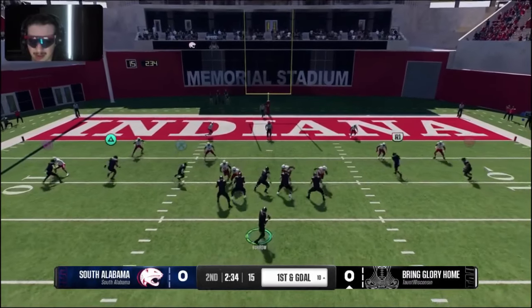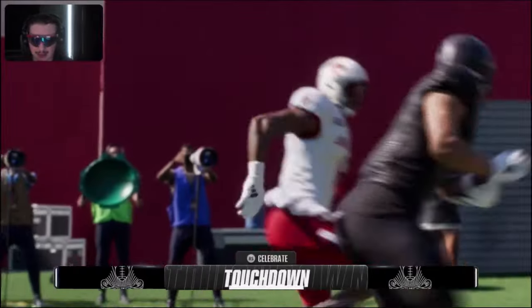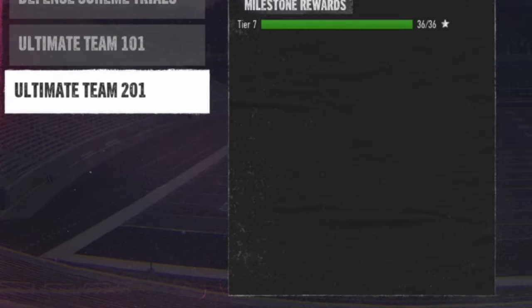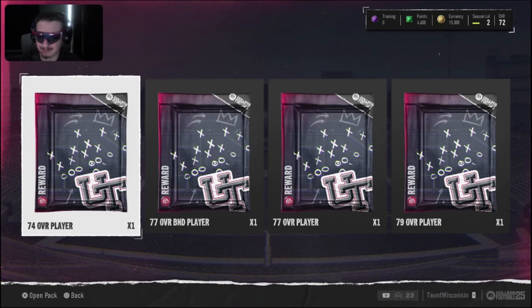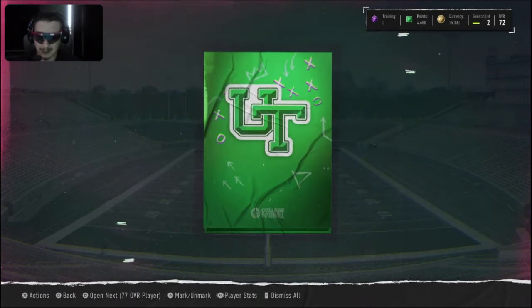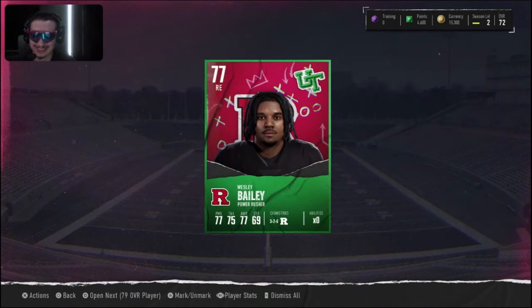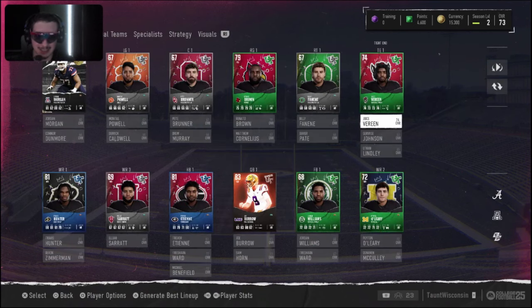The challenges weren't over just yet — we had to hop into some more, build up our coin count and get more packs. We were a 72 overall, but this helped me learn the game and get a feel for college football. After finishing all the challenges we got some coins and packs — some really solid 77s and 79s. We got a 74 tight end, a 77 halfback, a 77 right end — a huge addition for the defense — and a 79 right guard.